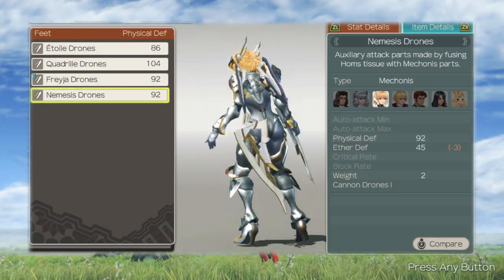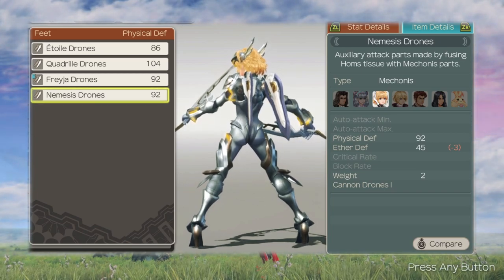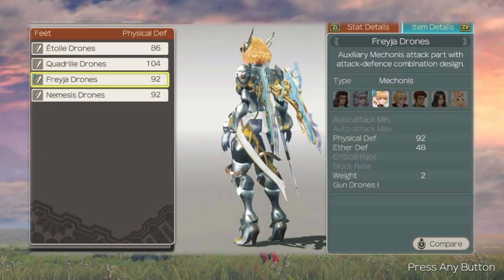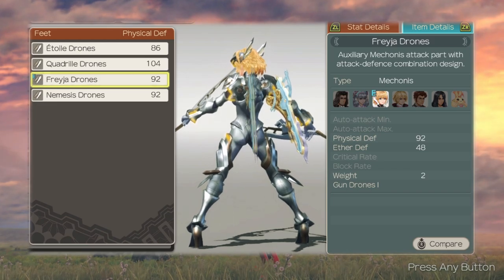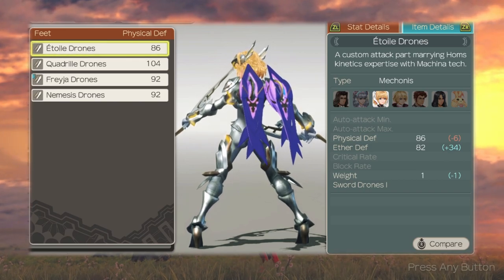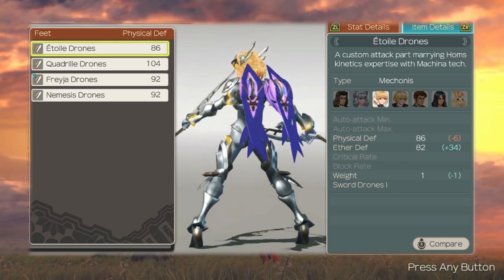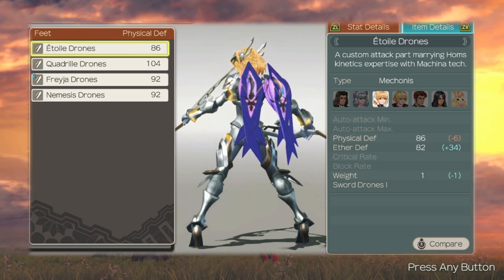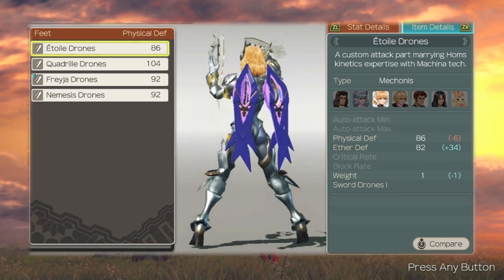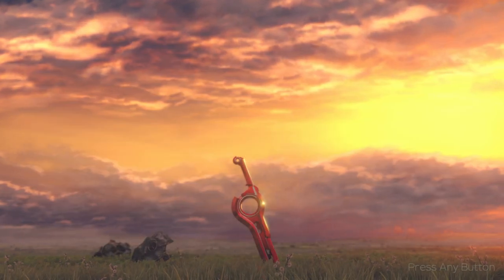The cannon drones she was originally equipped with deal ether damage in a line in front of her, and are also the default drones she uses if unequipped. The gun drones deal ether damage in a circle area around her. The sword drones deal large single-target damage over 10 hits; however, like other physical arts that do multiple hits, if any hit in the sequence is blocked, the attack ends. The sword drones are unique in having a third level found on a single unique piece of late-game equipment.